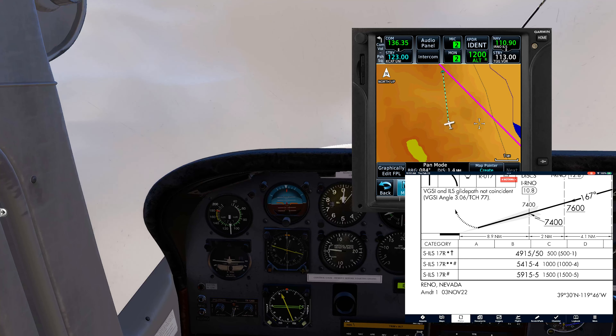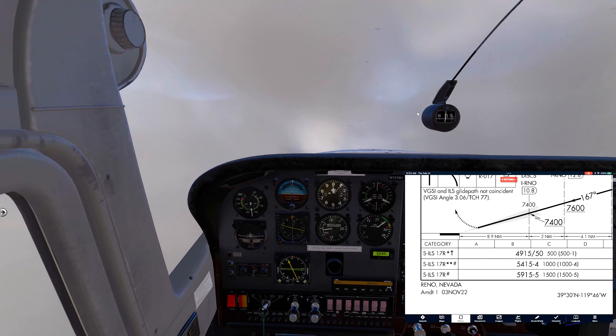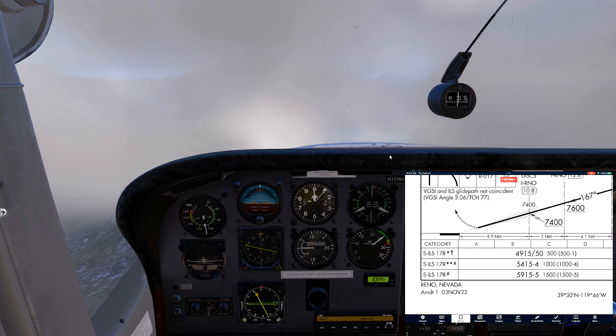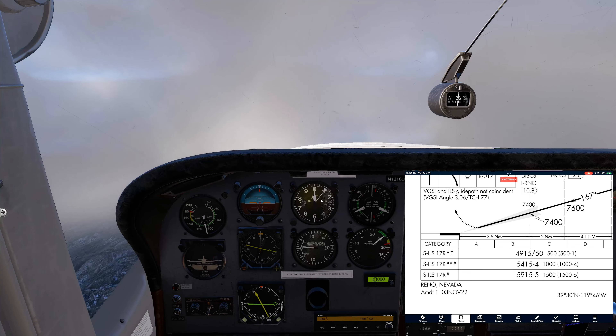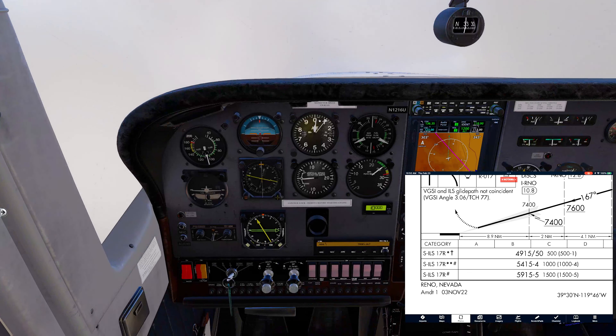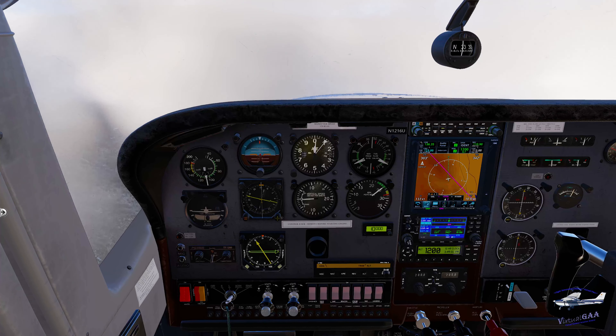I can legally make it through these clouds now — otherwise I would have to divert or turn around. At 10,000 feet, strobes on. We're going to turn our nav lights on. If you can see my nav lights, you're too close.